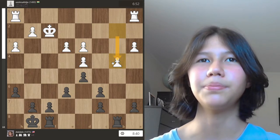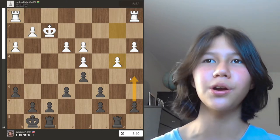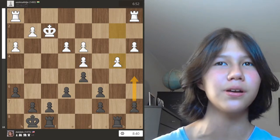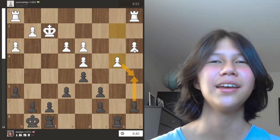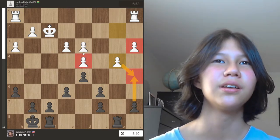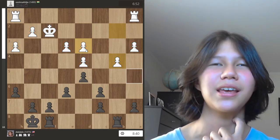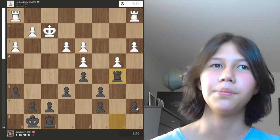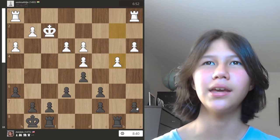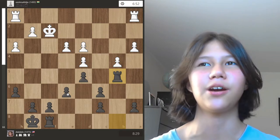White played the obvious b4, but a5 is actually still possible and still strong because it puts more pressure on white's position — losing the pawn is only temporary because those weak pawns are going to fall anyway. In that case there would be two doubled isolated pawns and three pawn islands with not many pawns. But I opted for rook to b5, which wasn't best but was okay — you'll see the evaluation bar changes, but it wasn't a terrible blunder.